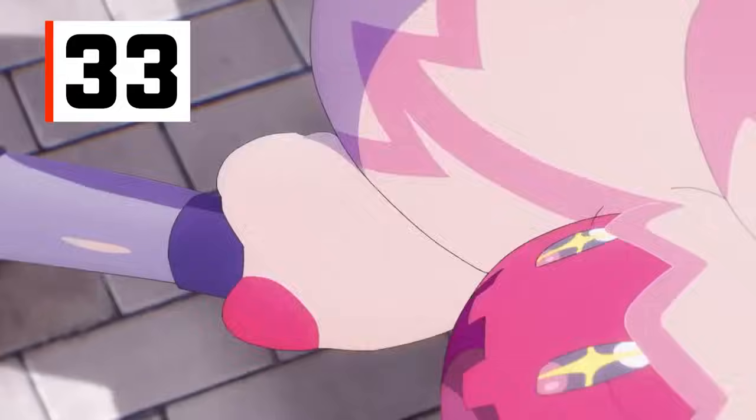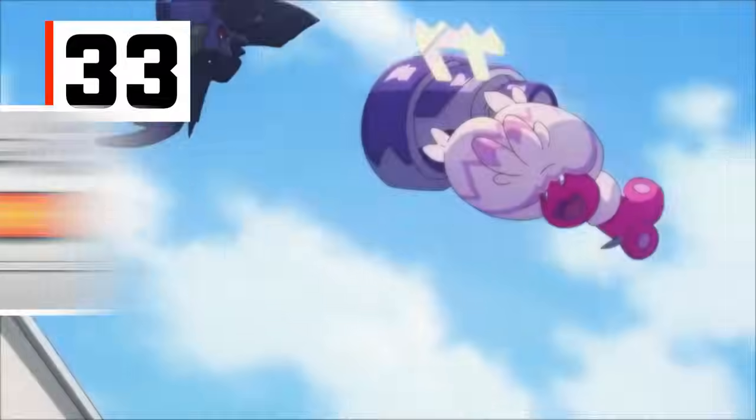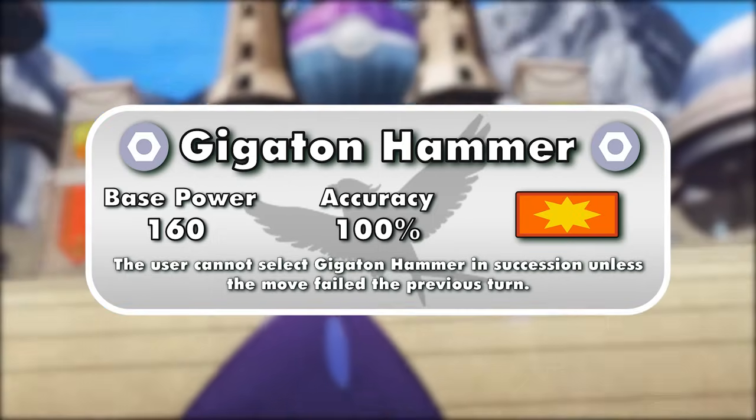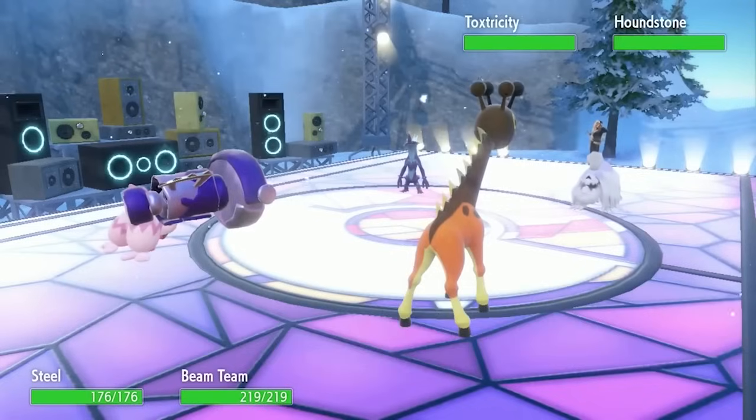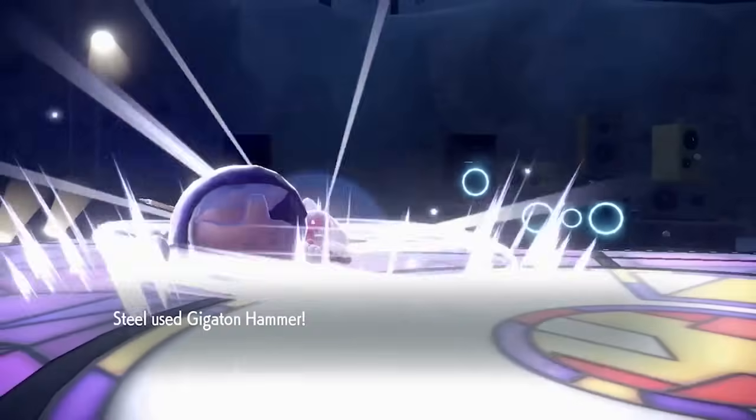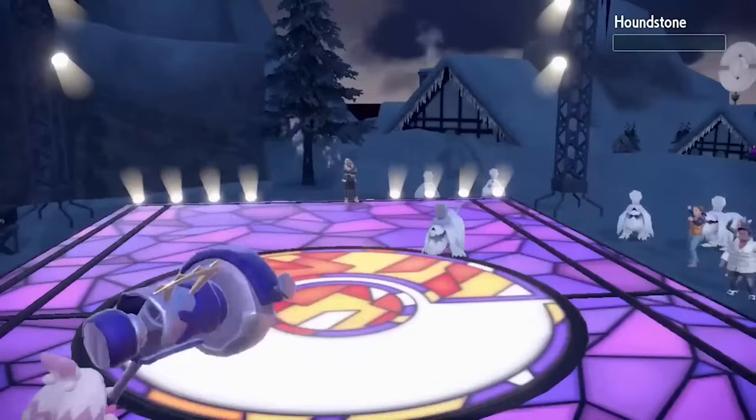The second strongest move by base power on this list is Tinkaton's Gigaton Hammer. It's a 160 base power physical Steel-type attack, but cannot be used twice in a row, like Ursaluna Blood Moon's Blood Moon, even if it hits into a Protect. Unlike Blood Moon, Gigaton Hammer is 20 base power higher, explaining why it's further up on the list.